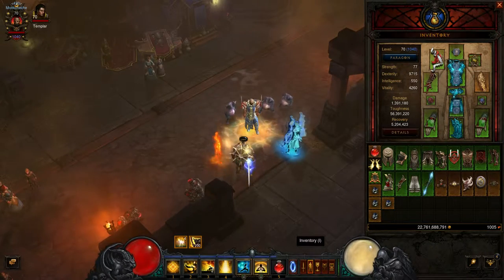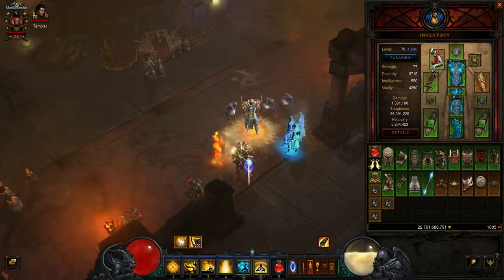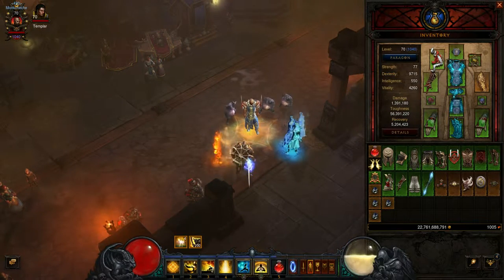Hey everyone. I thought I'd take some time to take a break from my Crusader and play with my Monk a little bit. We're in between Season 5 and Season 6, and I don't think I'll be doing Season 6, so I'm just going to stay in my non-seasonal characters and work on improving their gear, their items, their specs.